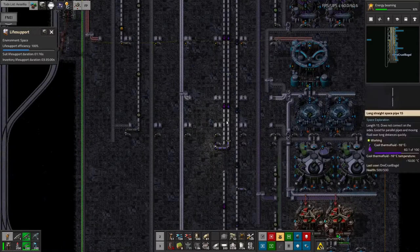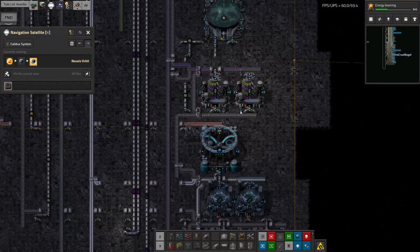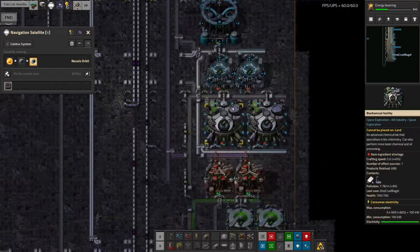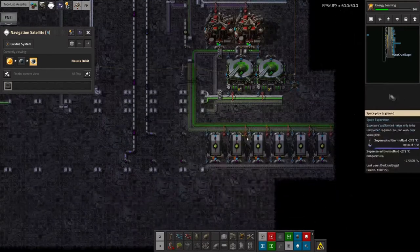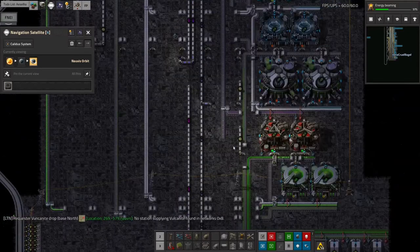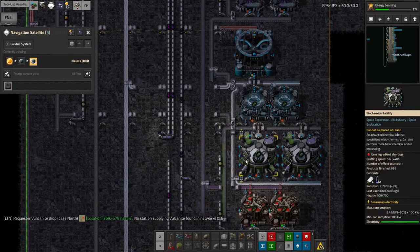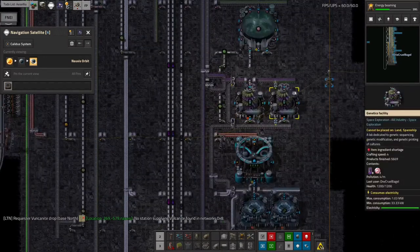I'll touch on what I've actually been building first. The main thing I've added in is the systems for producing Biological Science 3. As you can see, this isn't actually working quite as well as it should — there are some bottlenecks in here I need to look at. There's quite a lot of throughput needed for some of the earlier ingredients and I don't think I've got a proper handle on that.